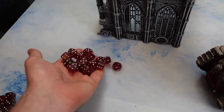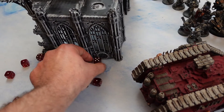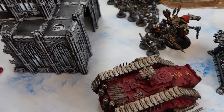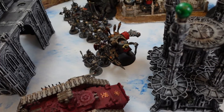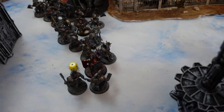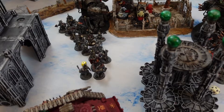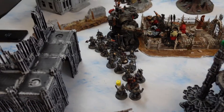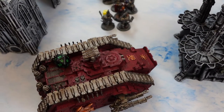Power Fist gets 3 hits — note no exploding on sixes, twos to wound, minus-3 AP, 4 damage each. The Gorkonaut takes damage. He pops — no explosion though. The Death Dread consolidates closer. One guy got eaten when they exited the Spartan — rolled a one on 20 dice for the Chaos transport damage. The new Heretical book may have removed that rule.